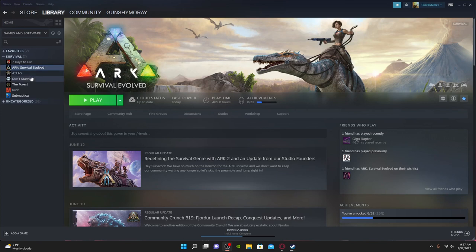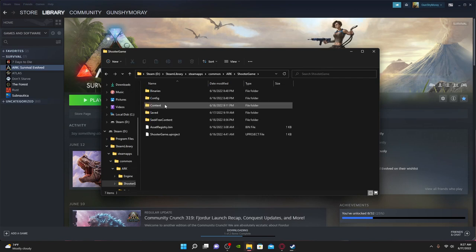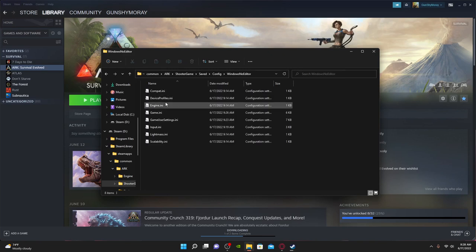If we just quickly hop in here and go to our .ini file — what you're going to do is right-click on your ARK in Steam, go down to Browse Local Files. Once the folder opens up, go to ShooterGame, then go to Saved, then Config.